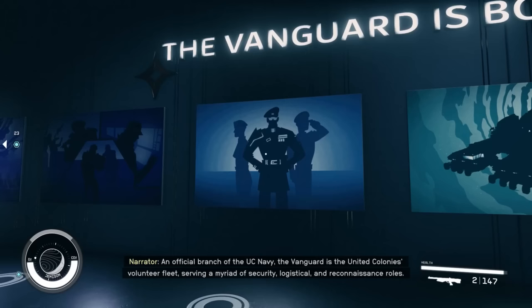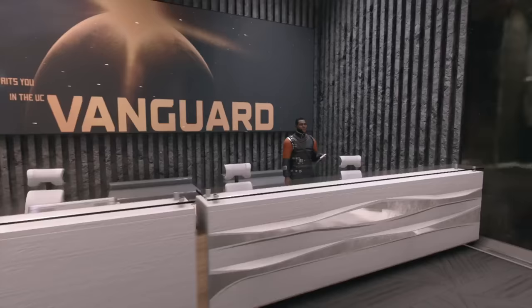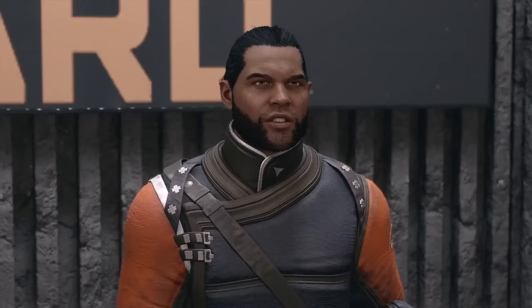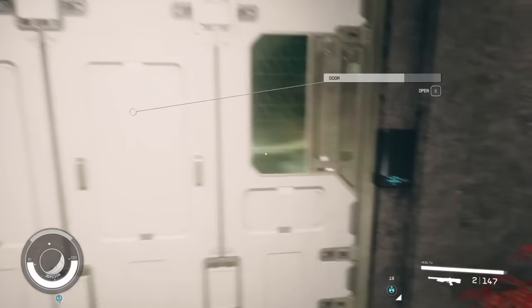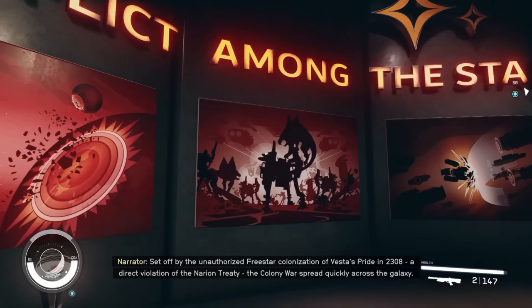The UC Vanguard are the defenders of the United Colonies, one of the two governing bodies in Starfield's universe. If you're looking to help make the civilized worlds a safer place, this is one of the factions you'll want to join, and fortunately it's also one of the easiest. After arriving on New Atlantis and meeting with Sarah and the rest of Constellation at the Lodge through the main questline, Sarah will join you and introduce you to Commander John Tuala. Through him, you'll be able to enlist with the Vanguard after completing an orientation that involves a neat museum walkthrough and a flight simulator minigame.